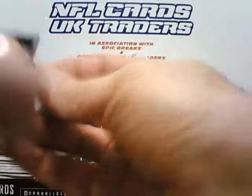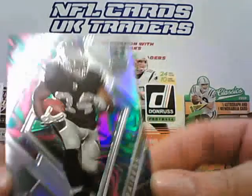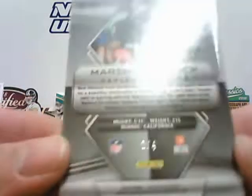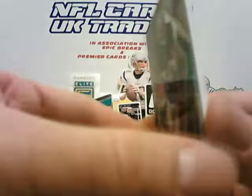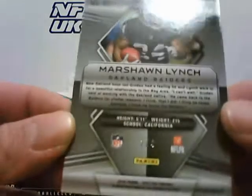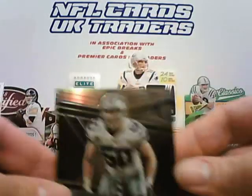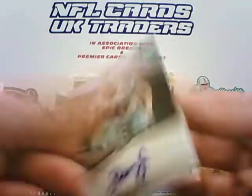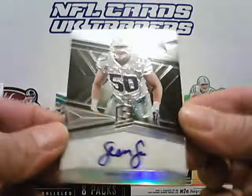And the final pack. On the top we have a Raider — Marshawn Lynch for the Raiders, and that one is number 2 of 4, a low-numbered rainbow parallel. Next one is Cowboys, Sean Lee autograph card, numbered out of 99 — specifically 42 of 99 for the Cowboys. Sean Lee base auto.